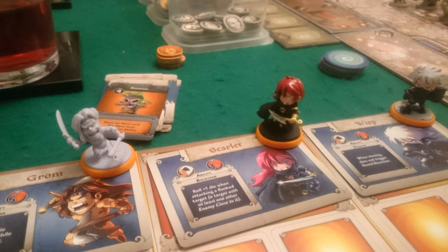And then the final guild we had was the Orange Guild — Fiery Death Gang — which I think is just because orange is the colour of fire. That was Grom, Scarlet, and Wisp. Now Wisp is my favourite character in Arcadia Quest; I just love him. So my wife actually drafted him in part just to stop me getting him, which was quite annoying. I think Grom and Wisp are definitely a strong combination. Scarlet I'm not overly keen on, but she's definitely not a bad one to have.